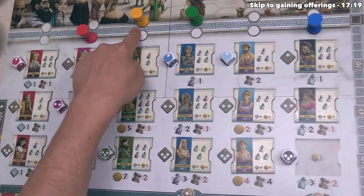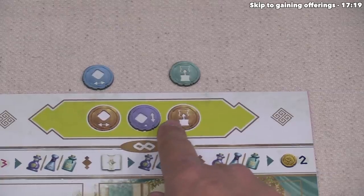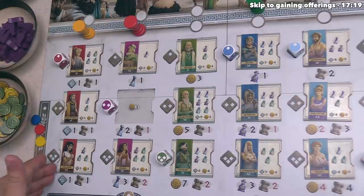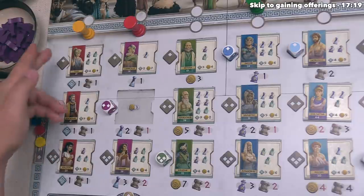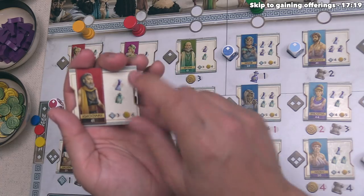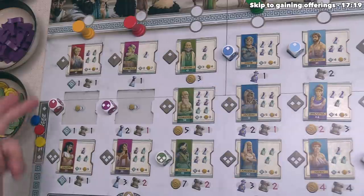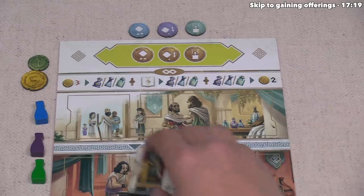Next up, it's now time for the yellow player to welcome a patient, and they've decided to go over here. Under normal circumstances, that means they would welcome this patient, but instead they've decided to use one of their assistants. They decided to start the game with a charitable assistant on their board, so they can use that now to move the die in the column that they selected onto a different patient. That is the column they chose, so they can move this die to any of the other options. It's worth noting you don't actually need to change the face of the die when you use the assistants. This means they will welcome that patient instead, and then they will gain one victory point and one reputation. It's only going to take two resources to treat them, as opposed to four for that patient over there.